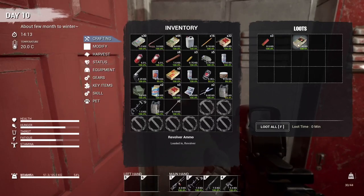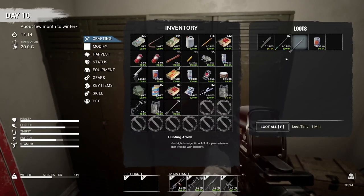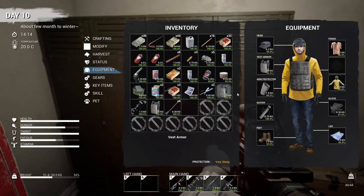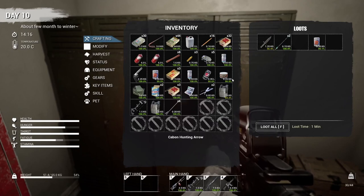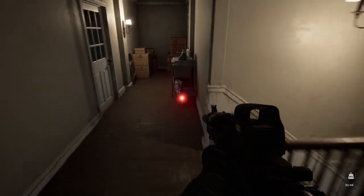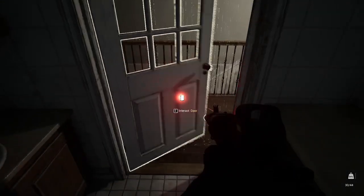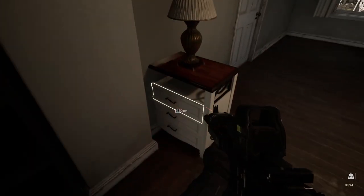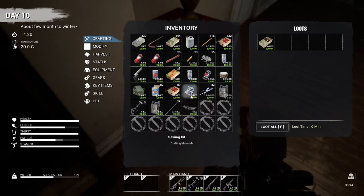We've got revolver ammo — I don't want to take up space with that. There are two things here that I need. Oh rockets — oh look, oh my god! It's so annoying. Let me see if I can make space. We've got explosive and carbon hunting arrows. Oh look at those — this is really tough. Good stuff. So much good stuff! I think the scope is in one of these. There's more shotgun ammo. Oh there it is — that I believe is the scope for the hunting rifle!